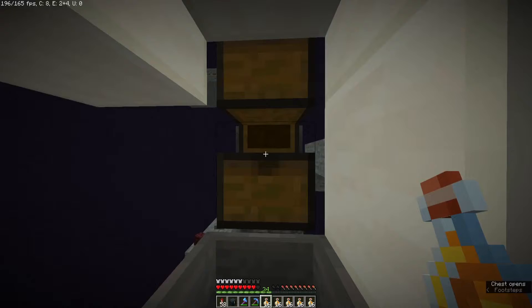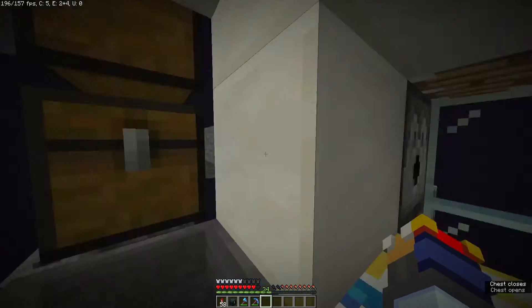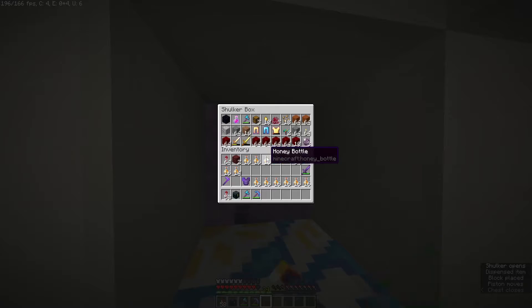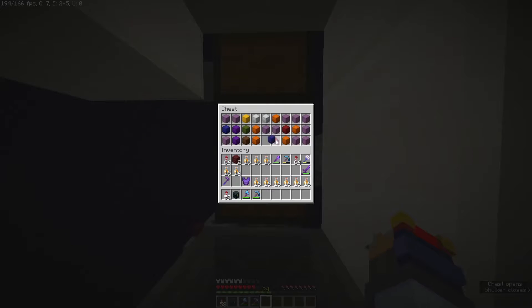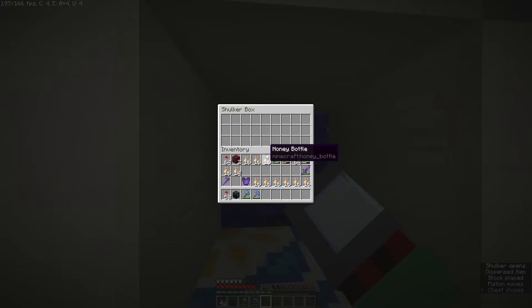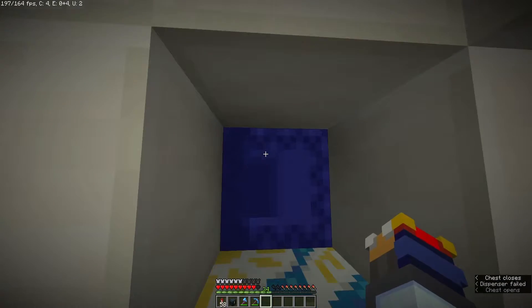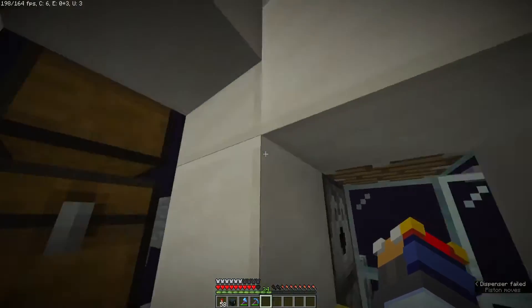It works based off of shulker boxes. In these chests, you can fill this double chest and this single chest up with shulker boxes, and then if you throw one out here, it'll get dispensed and you can access the items inside. Then if you throw in another one, it'll get rid of it and make the new one for you, and if you want to get rid of this one without swapping it, you can throw in some redstone and it will do that.